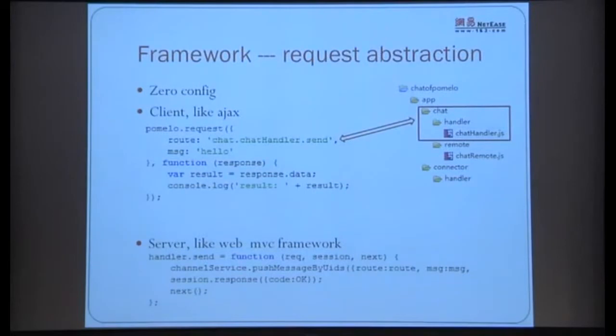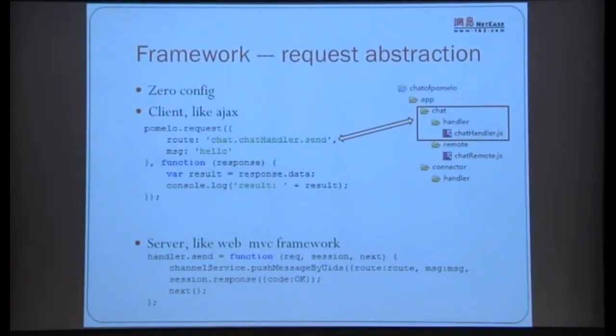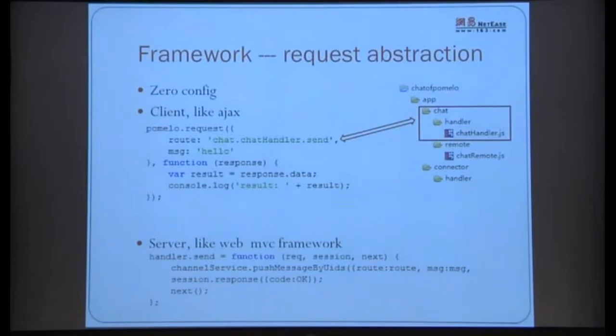Next is the request abstraction. Since there's a lot of content today, I hoped to cover this in one slide, and it turns out it's not hard because everyone here has done web development. It looks very much like a web application — the routing convention is somewhat like Ruby on Rails, with a server layer wrapping it. The client request looks very much like an AJAX request. The server-side is a method call based on routing rules. The only real difference is that instead of an HTTP request-response, we have a long connection and use a session parameter.